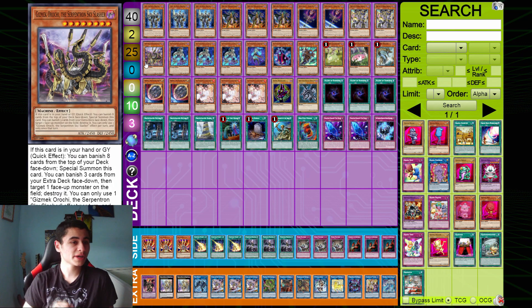We have the one Gizmec Orochi, the Circumptown Sky Slasher. This card can be sent by Nightmare. It's a great extender — a great 2450 that you can just stack on every turn and beat down with. A lot of people forget that it actually has an effect where you can banish 3 cards from your XYZ face-down and pop part of your opponent's controls, which is really, really good. It just comes up a lot and a lot of people forget about it.